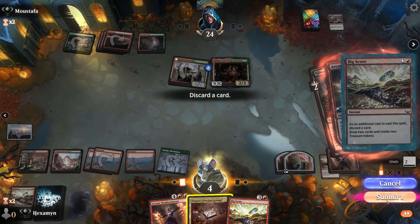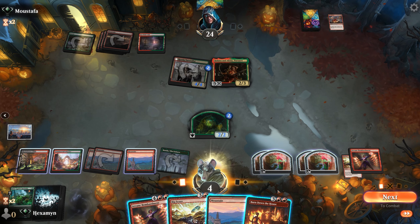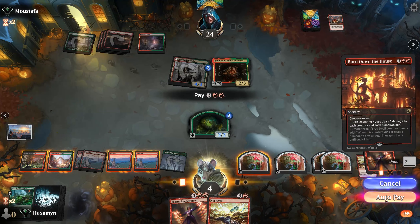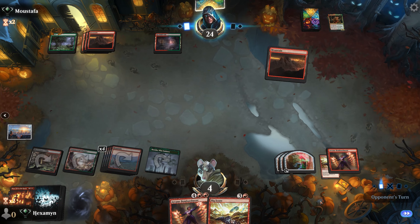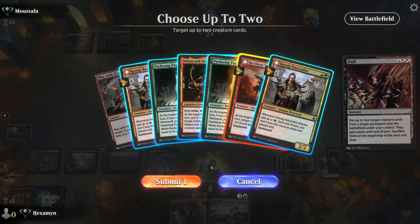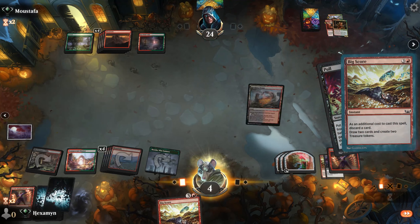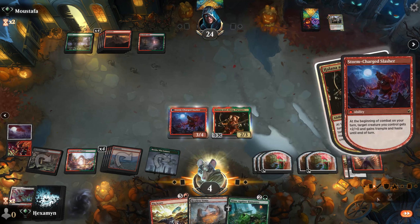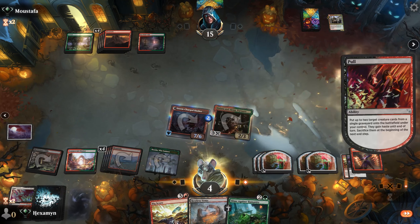We draw Big Score — great because it's an instant. We cast Slime Against Humanity, then Big Score, discarding a land and getting Treasures. We find Burn Down the House. Although I don't really want to get rid of my ooze, we're going to have to cast it this turn to get these creatures off the board. This doesn't trigger Bombardment a second time. Opponent has just a Mountain, and there is Push and Pull — perfect. We grab the Stormseeker and Alana and Elena from the opponent's graveyard, then Big Score away an Arcane Bombardment, and find Events and Slime Against Humanity.